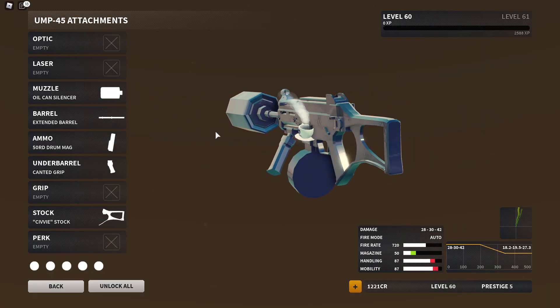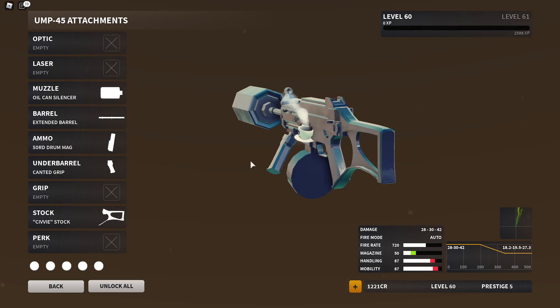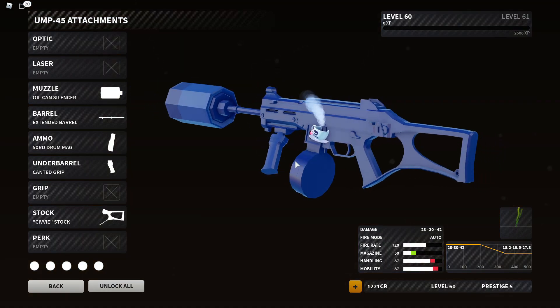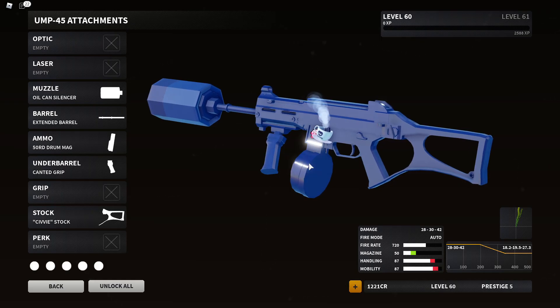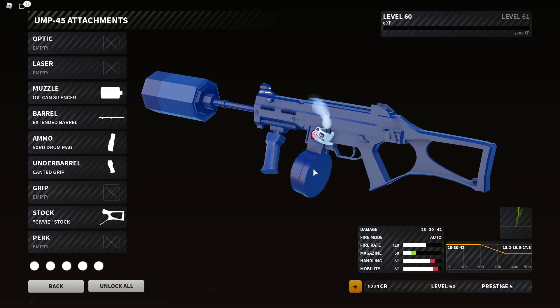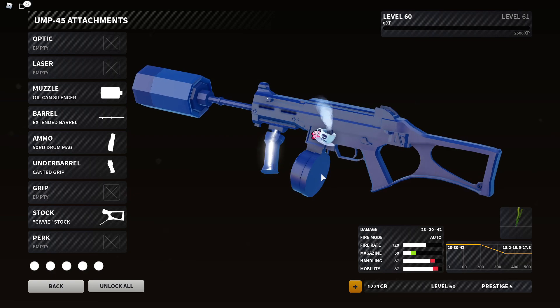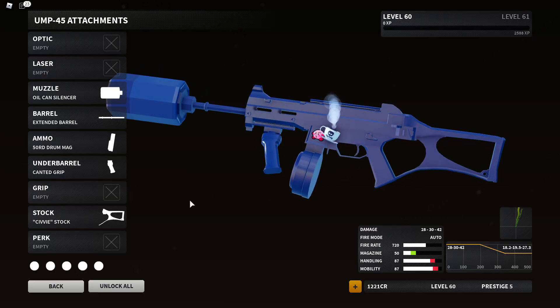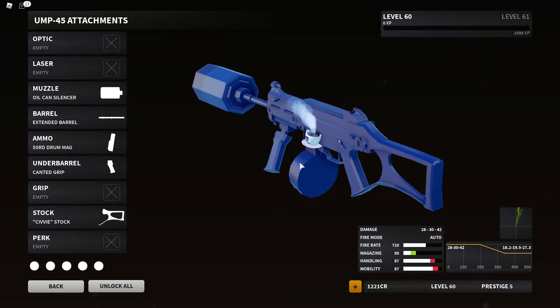Here it is boys - the heaviest, most chonkiest UMP class setup. We've got everything cutting down mobility as much as we can and cutting off all that handling, but we do have some great perks. We have the oil can suppressor, the extended barrel that decreases movement speed, the 50-round drum mag which also decreases movement speed, the canted grip for the best recoil control ever - but it's the slowest grip, making aim-down slow. Then we have the civvy stock, the biggest stock available. That's the biggest UMP-45 class.